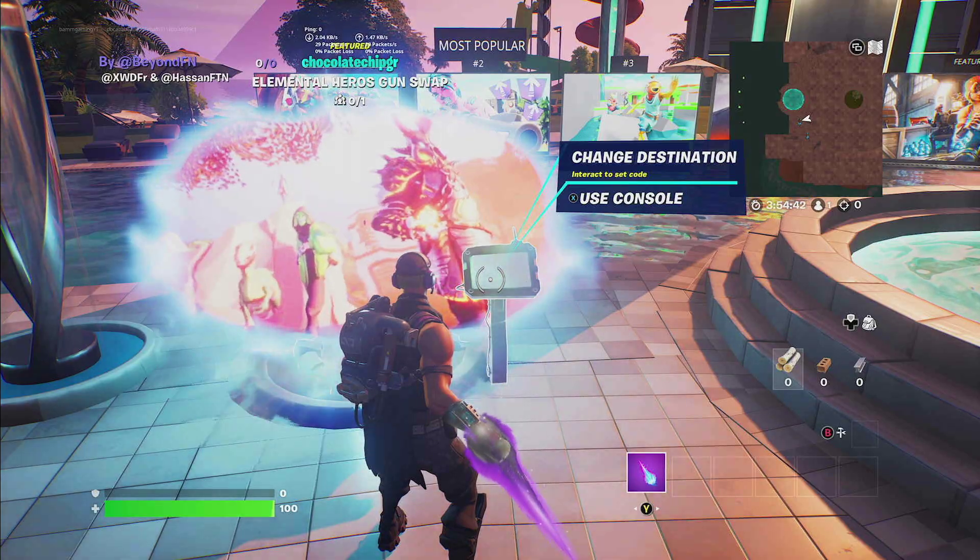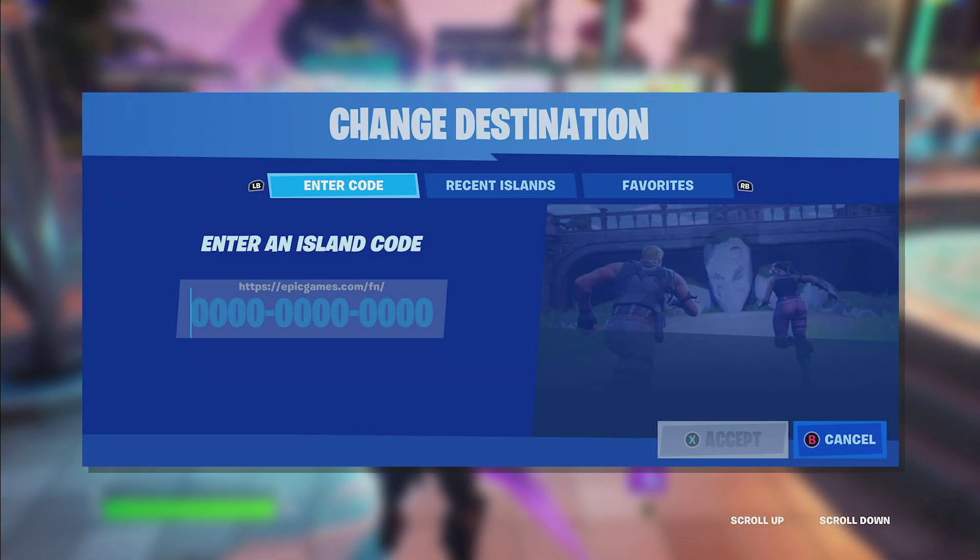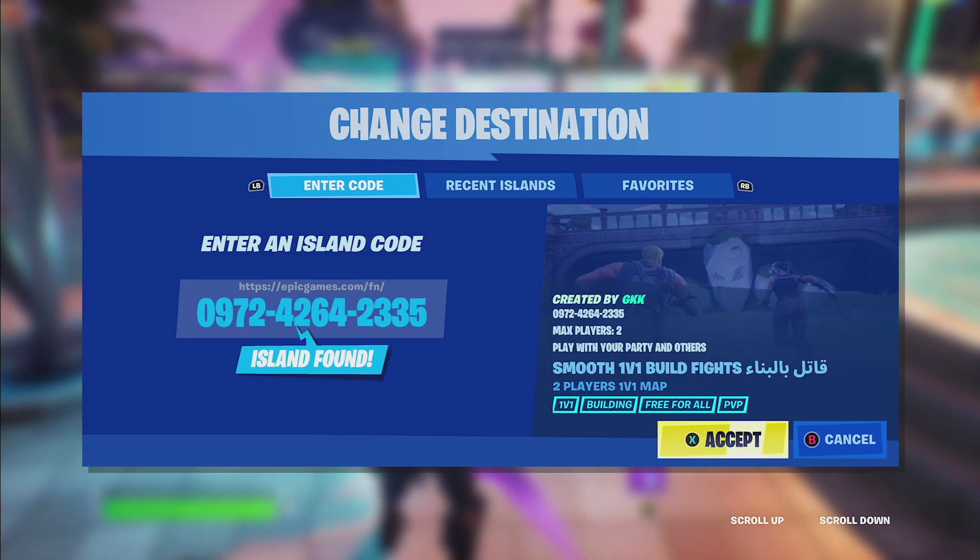We're going to be in creative mode. Head straight over to console, click use console, and type in this map code. If you need an extra second, go ahead and pause the video.